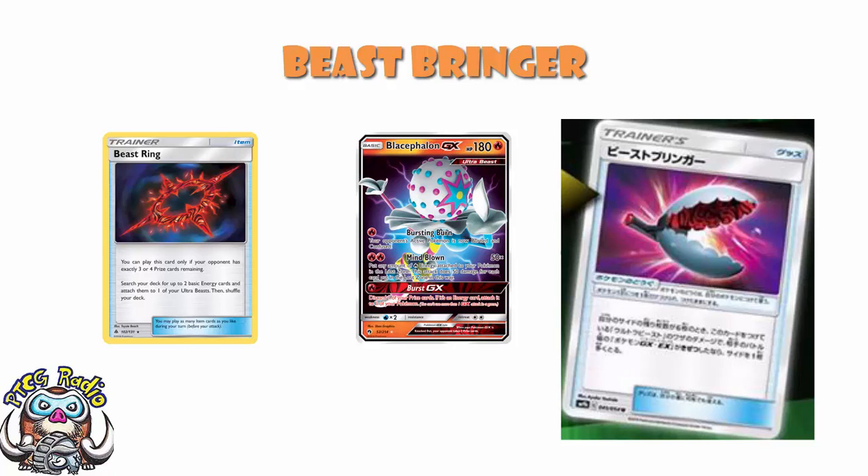To be clear, Beast Bringer is active when you have six prize cards remaining, so if your opponent goes up by two or three prize cards you can use Beast Bringer on your first KO to take an extra prize, and that will combo with B-String. You can combo this with B-String, but most of the time you're going to want to kind of jump ahead with this.